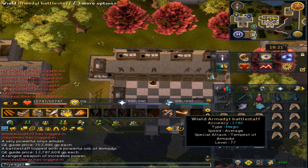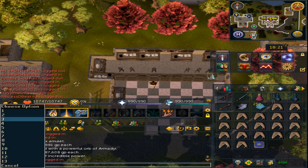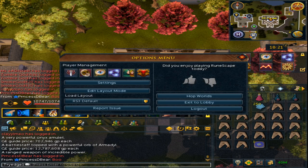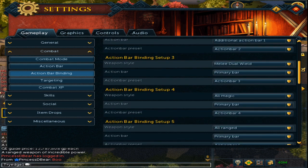For Magic, it is Action Bar 4. Go to the settings and scroll down to Action Bar Binding Setup 4. Select All Magic, and since it is Action Bar 4, bind it to that.